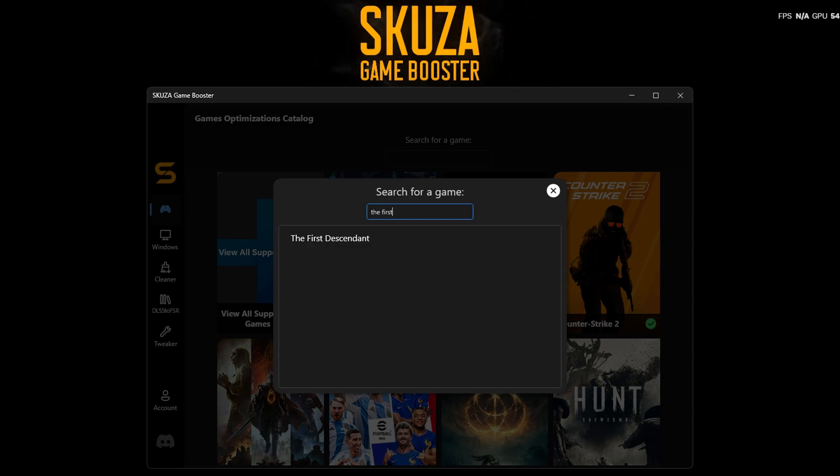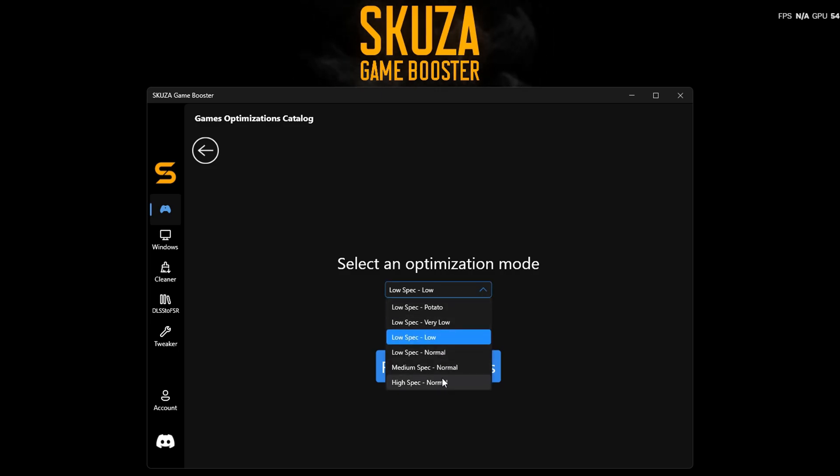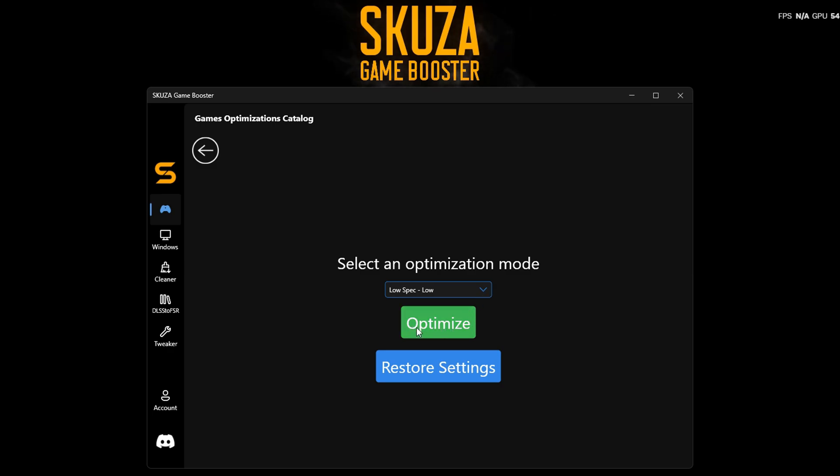Now you'll see various optimization modes. Select the one that suits your needs. For this tutorial, we'll choose the Potato Euro mode, which disables shadows and grass and includes many more optimizations to give you a massive FPS boost. Click Optimize to save the settings.